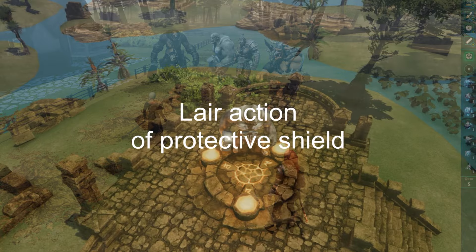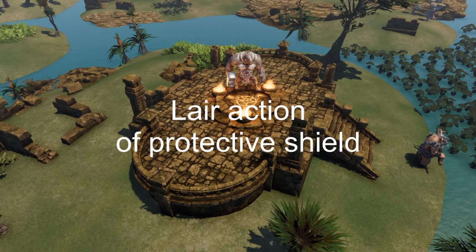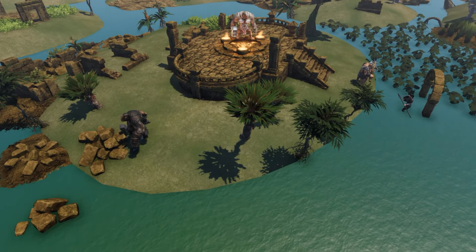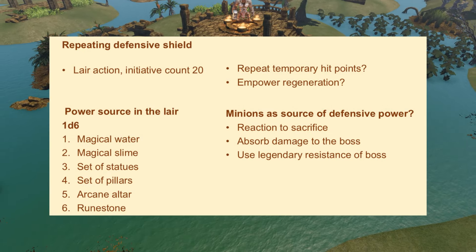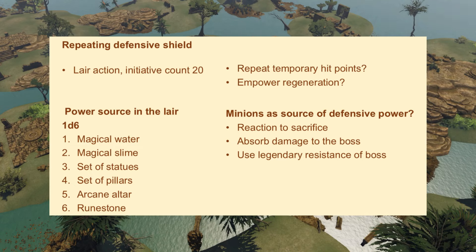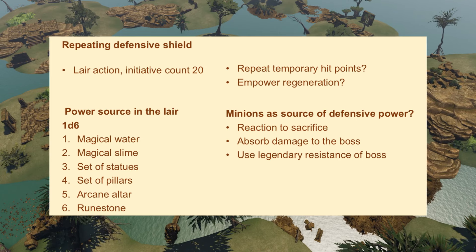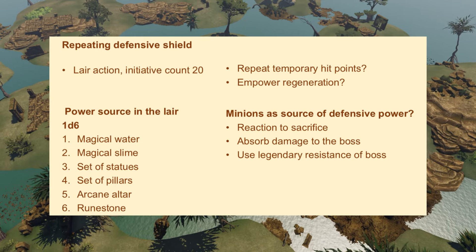In a boss fight type of encounter, I might allow for a lair action on initiative count 20 to empower a repeating shield of temporary hit points or a regeneration of hit points. In these cases, something in the environment of the lair is responsible for the ongoing effect, such as a pool of magical water or slime, a set of statues or pillars, or an arcane altar or rune stone. The characters should be allowed to see what is happening and to learn how to disable or dismantle the effect. Possibly the empowering source involves a few minions of the boss fight monster, and one of them needs to sacrifice itself in order to absorb the damage the boss fight monster otherwise might have taken, or to activate a legendary resistance for the boss monster.